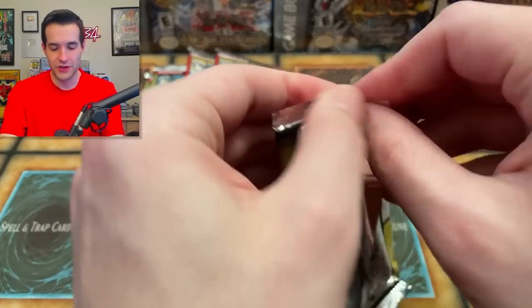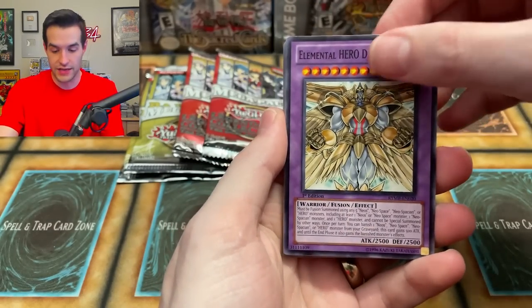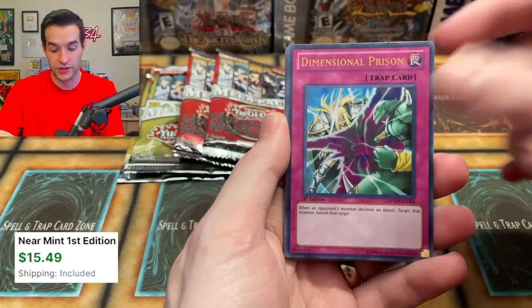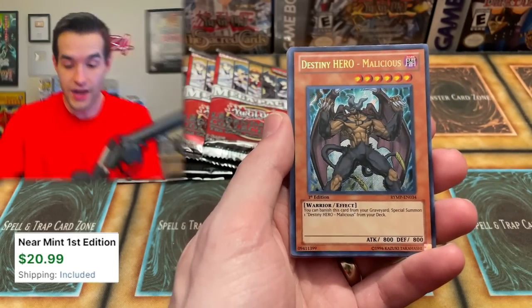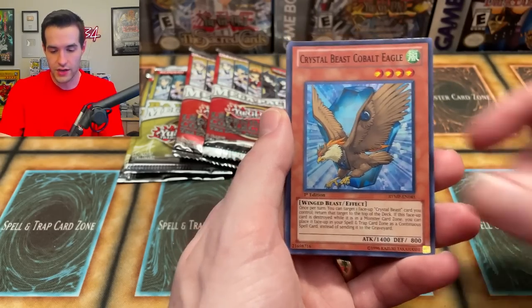Raw Yellow — will you be able to pull out the W? This has been a very fun opening, I've enjoyed it. Divine Neos Plasma is probably good. Lenista level nine, Dimensional Prison — great pull. We've got a lot of those. Secret rare Malicious — I forgot this was in here. This is a great one — secret rare Malicious is one of the best secret rares.